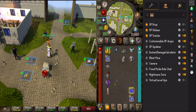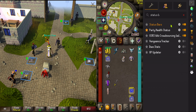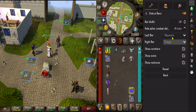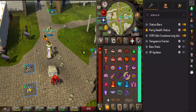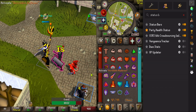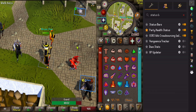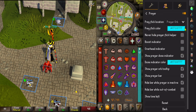Status bars. These are the settings: left bar is hit points, right bar is prayer. To show the prayer like this — this is HP when you're in combat, or when you're using it. Another bar: show prayer bar, and it shows.